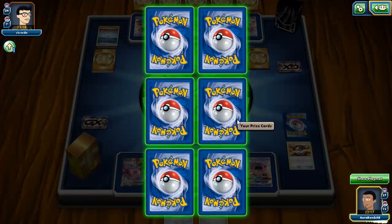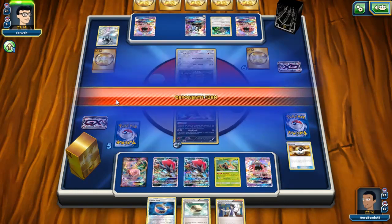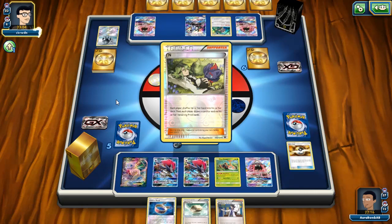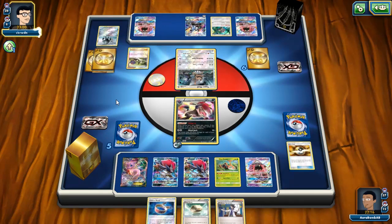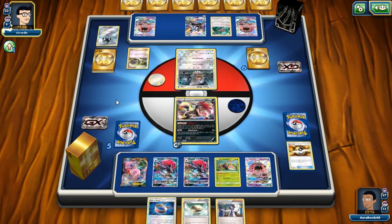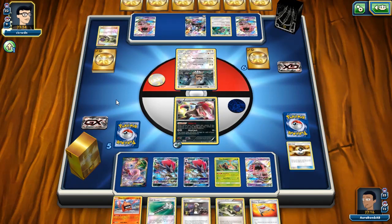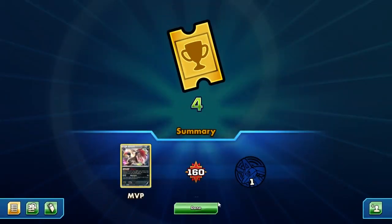If he has a DCE in hand he can knock me on the return, which is annoying, but it is what it is. Oh now we get Float Stone. I just can't wait to play Sylveon again — I want to be past these 10 days. It was fun for sure, but I want to be able to play decks I think are better in this format. I tried to avoid playing any decks that don't have more than one or two Ultra Prism cards.